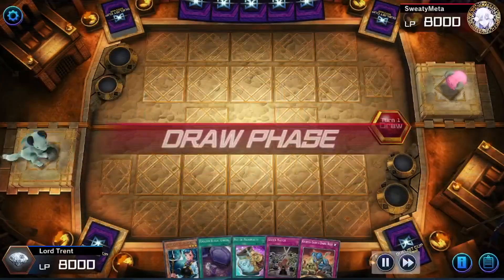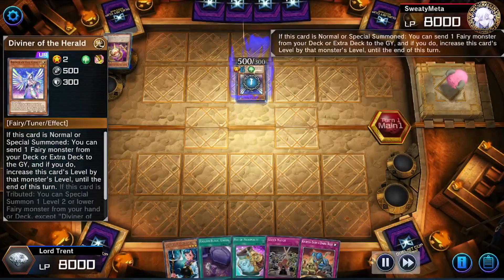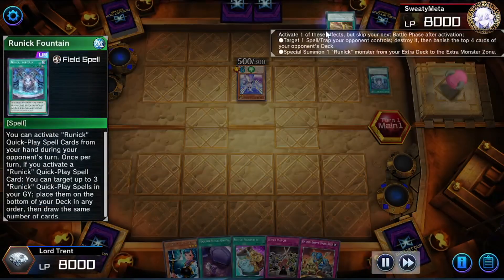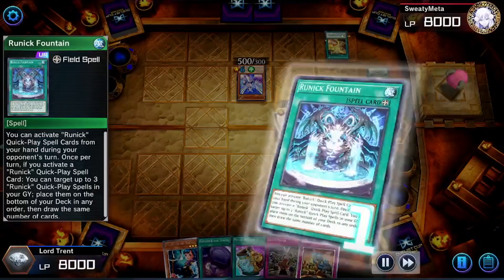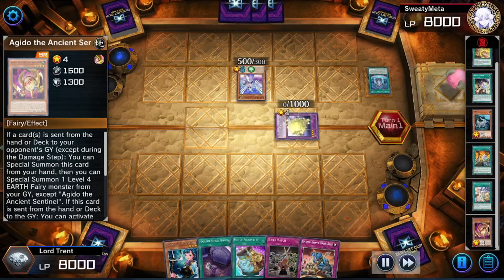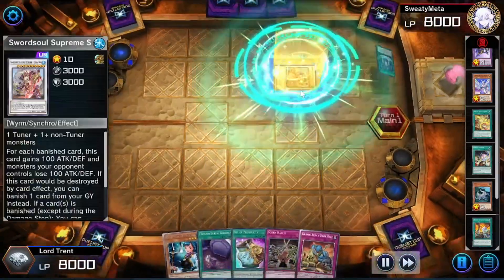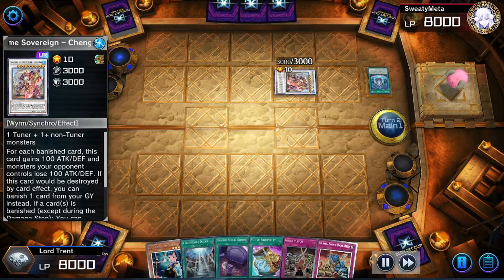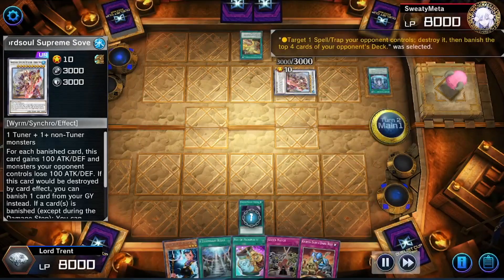Alright, here's another replay. We lose the coin flip again. They summon Divine of the Herald. I don't really play hand traps — I prefer to just deal with their board. I realized very quickly they're playing Runic, like a control-style Runic deck. They're playing the Runic cards with Agito and the Ishizu card — their entire point is to deck out. They're going to end on Supreme Sword Soul, which is pretty good because every time our cards get banished they can banish a card on the field and in the graveyard.